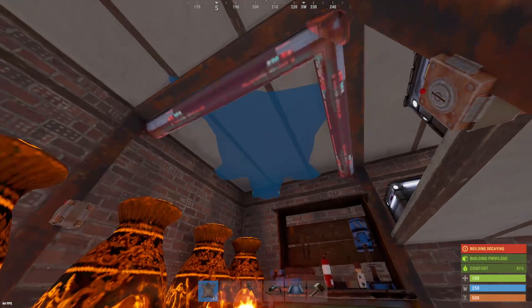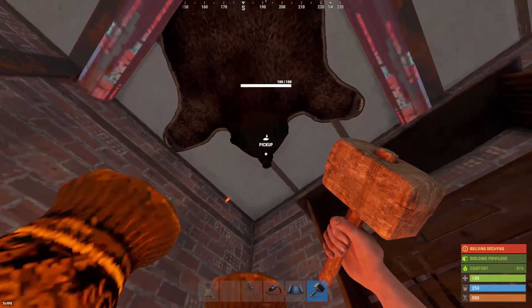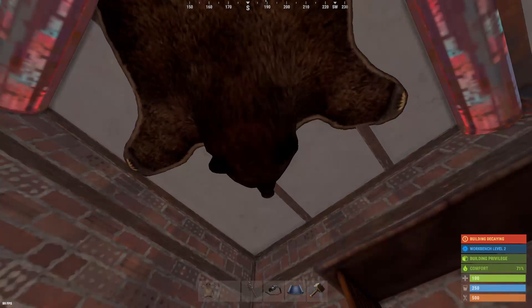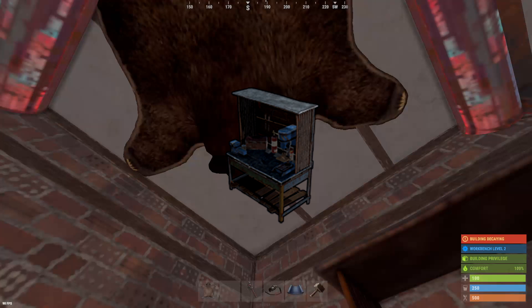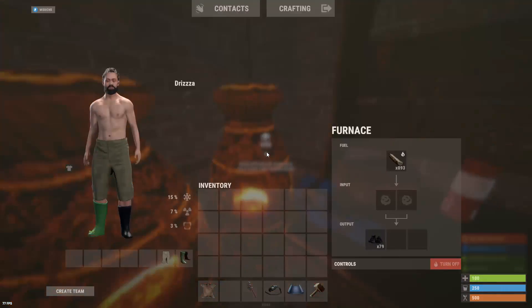This is the ultimate comfort healing station that I don't see people do too often. You place a bear rug next to a workbench with furnaces while they're running. You get heat, you get 100% comfort to heal, and you can craft all at the same time. It's a really good AFK spot and also a healing station.